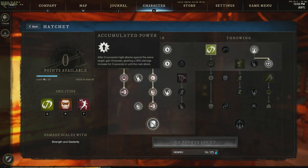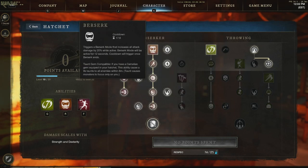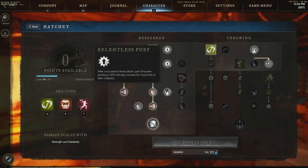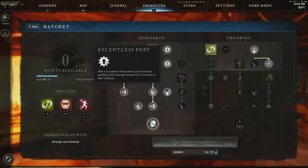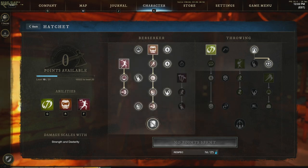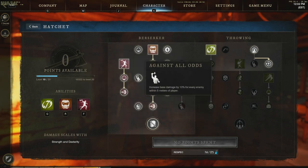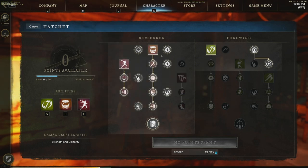We have additional passives: every three successful light attacks grants empowered, doing 30% more damage. Stack that 30% with the 20% from berserk and you're constantly increasing your damage output. Every heavy attack also grants empowered, and hitting the same target with three light attacks grants fortify — damage absorption on top of healing-over-time. It just keeps building. Hatchet is one of the easiest solo builds I've experienced.